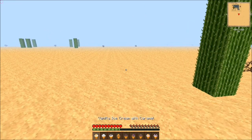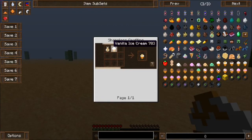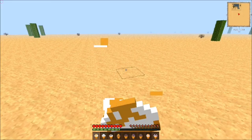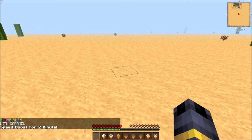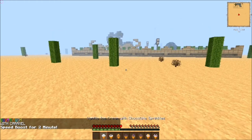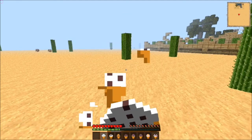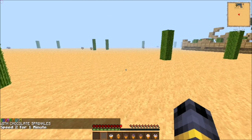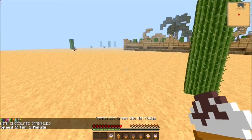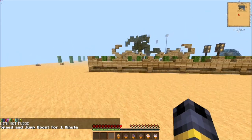I almost forgot to add that with the toppings — which you just create by mixing the ice cream and the topping of your choice — they give you actually different abilities than normal. Vanilla ice cream with caramel gives you speed boost for 2 minutes. Vanilla with chocolate sprinkles gives you Speed 2 for 1 minute. Vanilla ice cream with hot fudge gives you speed and jump boost for 1 minute — that's cool.